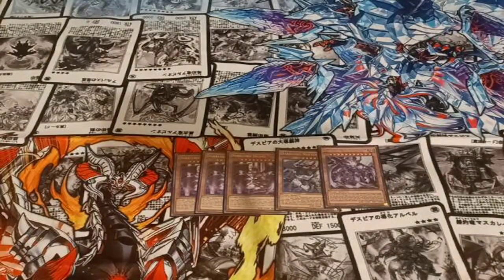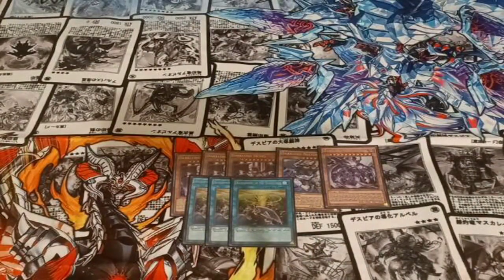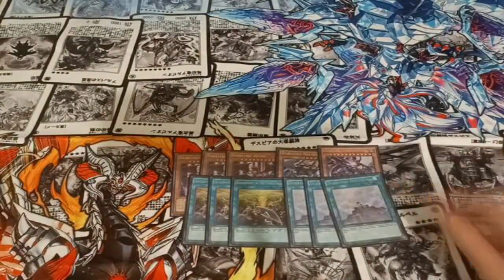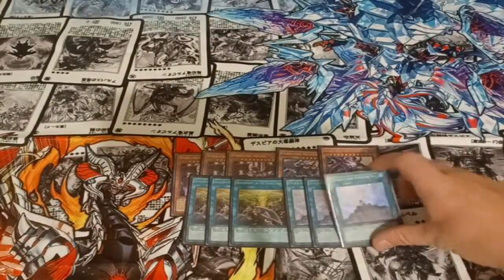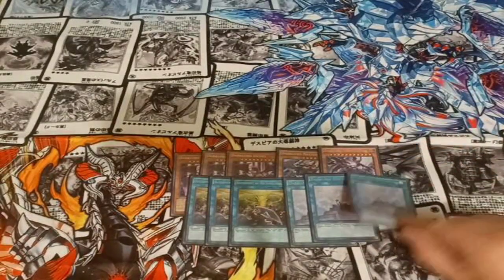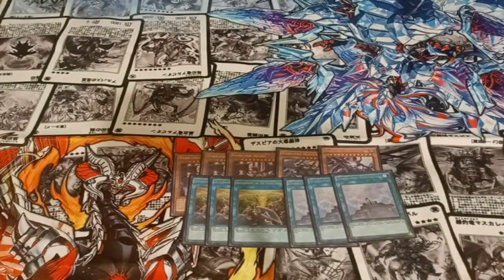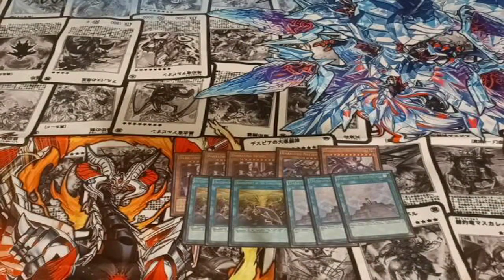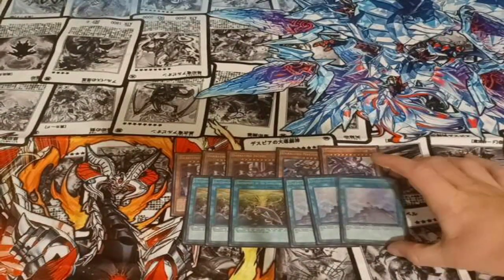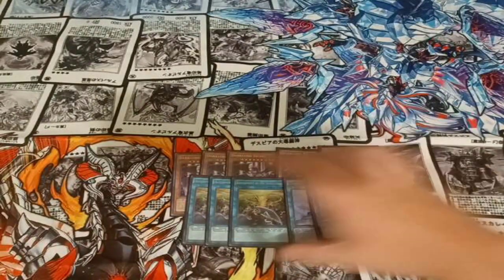For the spell lineup, we have three Vanishment and three Contact. Contact is just like a Monster Reborn. I've honestly been thinking about cutting it down to two, because you want to see it but you don't want to see it in every hand. It actually happened to me today against Sword Soul where I drew this back-to-back as my top deck and it felt really bad. So I might cut it down to two and replace it with the third Fallen of Albaz. But other than that, the engine has been cracked — you obviously have to run three Vanishment.